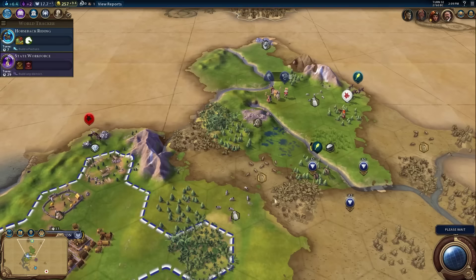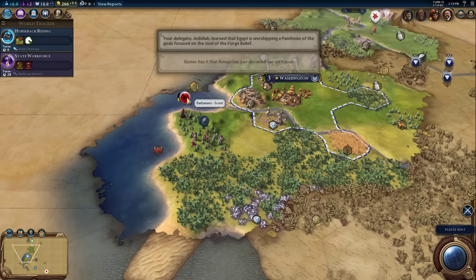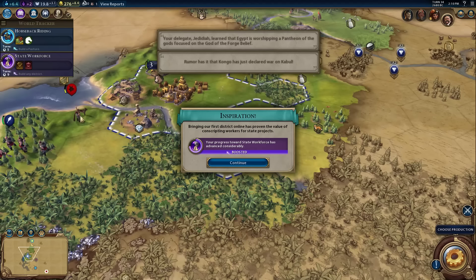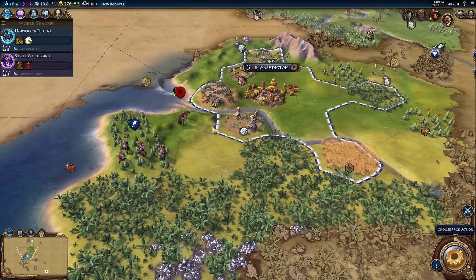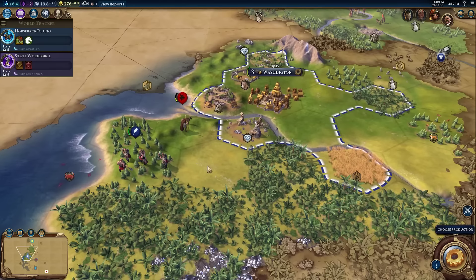Next turn we're going to cross the river and I'll probably settle there. Now he actually can't escape me - if he moves here it'll end his turn because it'll be adjacent to me. He has one movement left but can't move because of zone of control. We also got a boost towards state workforce because we built a district! There's a cool trick: even if you don't have the boost for something yet, you could research halfway through, switch to something else, and later when you get the boost it'll actually finish your research.